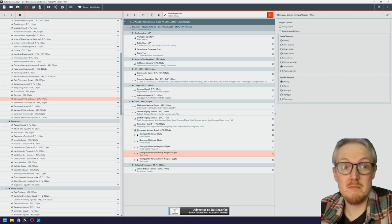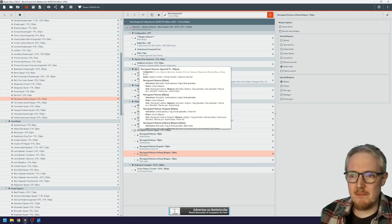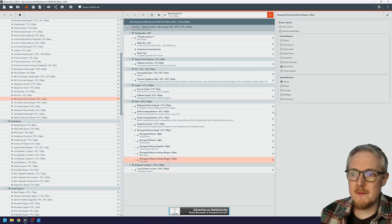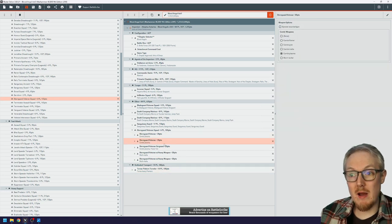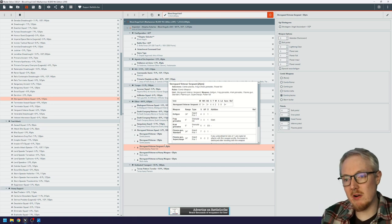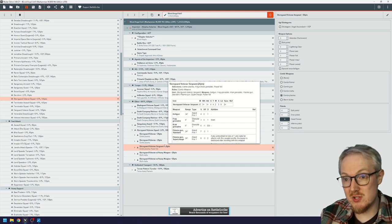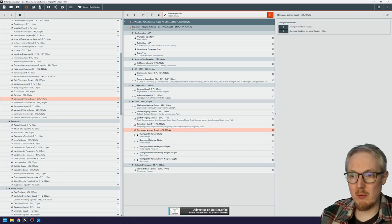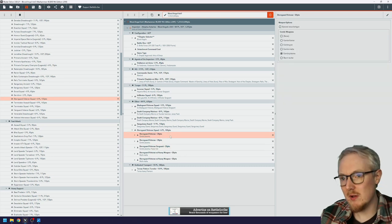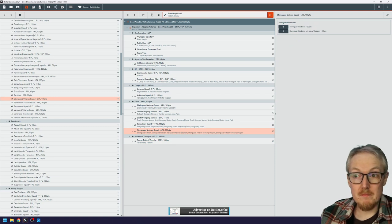You also get two Heavy Flamers from the Terrax, and then hopefully if you deploy within rapid fire range you can shoot six rapid fire plasmas — potentially on high power if you place your Terrax within range of Dante for rerolling ones, or shoot on low power. You can also rapid fire the bolters these guys carry. That's a lot of firepower from one drop.